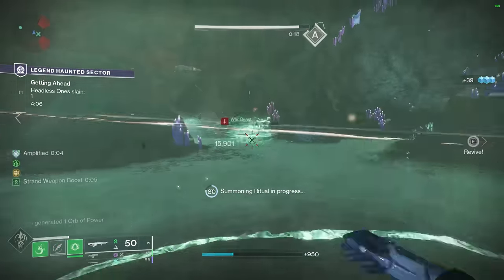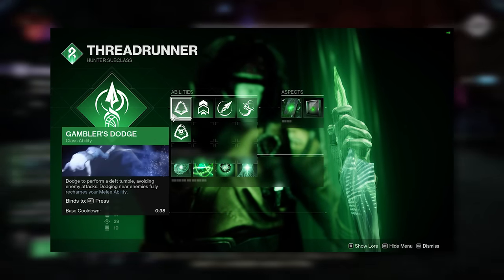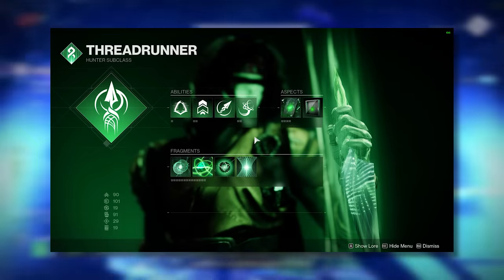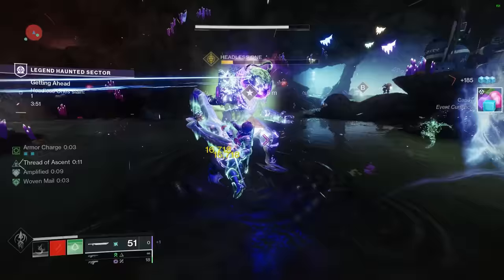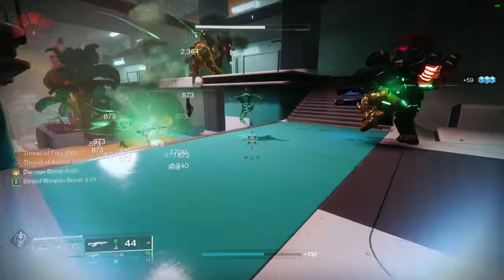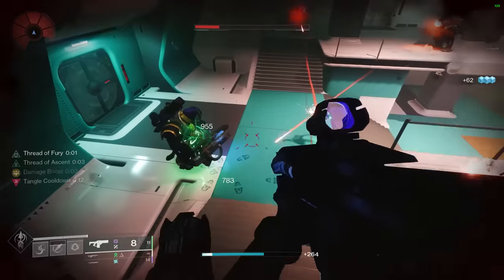Onto the build itself, starting with subclass configuration. The first crucial piece is Gambler's Dodge, because when performed near enemies it grants your full melee charge back. For your grenade, I would still highly encourage the grapple grenade, as you can freely grapple to a Whirling Maelstrom for infinite grapple melees, plus the added movement is very nice. For aspects, you will want Whirling Maelstrom for the strong add clear and constant Unravel procs, and for your second you will need Threaded Spectre, which with the buff it received this season is now absurdly strong for survivability, tanking a ton of damage and instantly causing enemies within a large radius to laser focus on it.